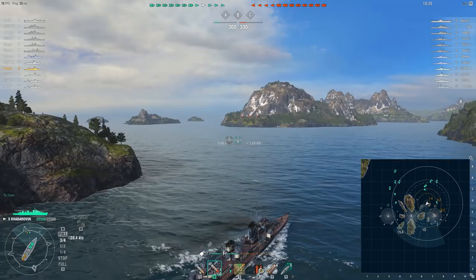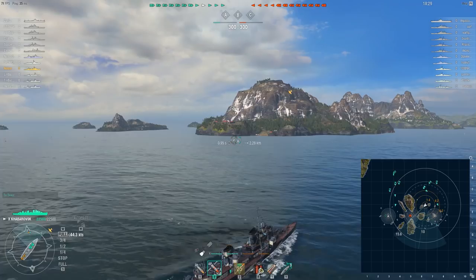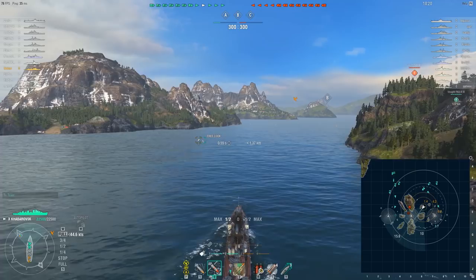We're on the map Shatter! You might notice that the skills are slightly rearranged. I basically made columns out of the cost of the skill, so you could easily find that situation awareness and basic firing training are all level 1 skills — they all cost 1 point. Level 2, level 3, level 4, level 5.